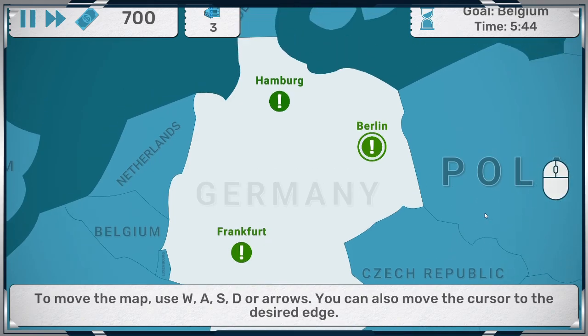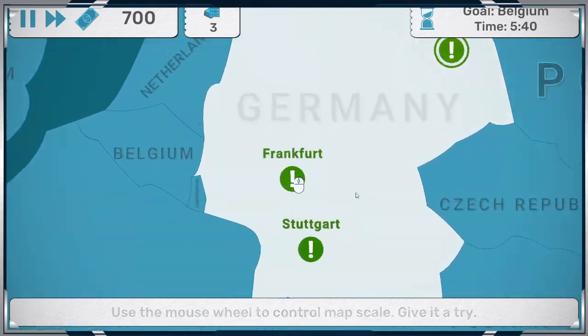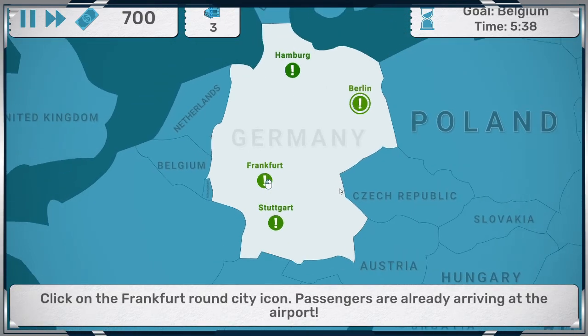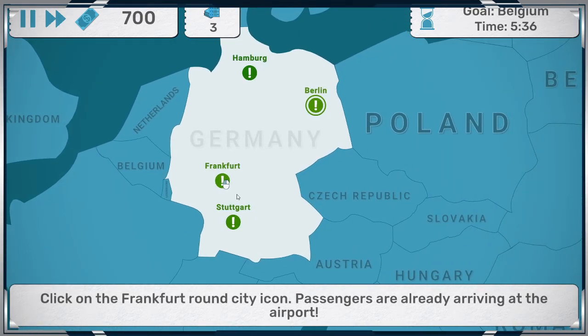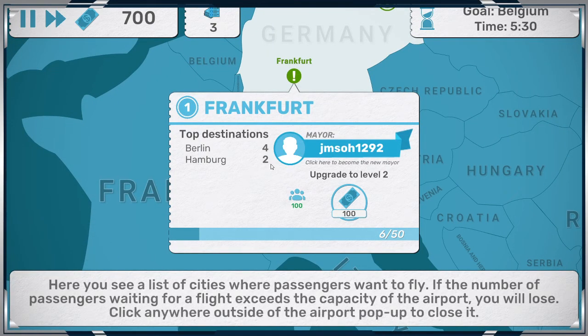Let's move the map using WASD — you can also move the cursor, zoom in and out. Click on the airport. The city capacity — passengers are already arriving at the airport. Berlin: three and four people want to go here. Here the city lists where passengers want to fly. If the number of passengers waiting exceeds the capacity of the airport, you'll lose. Click anywhere outside the airport to close.